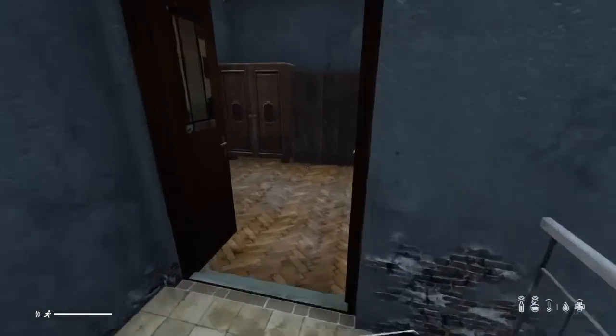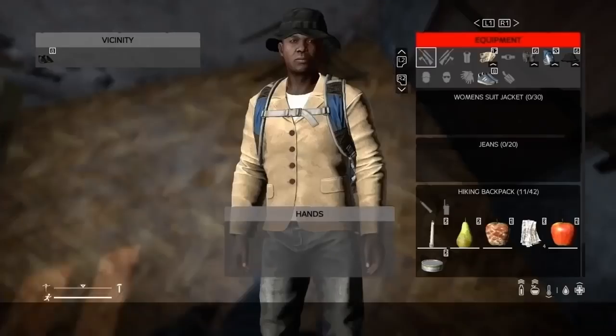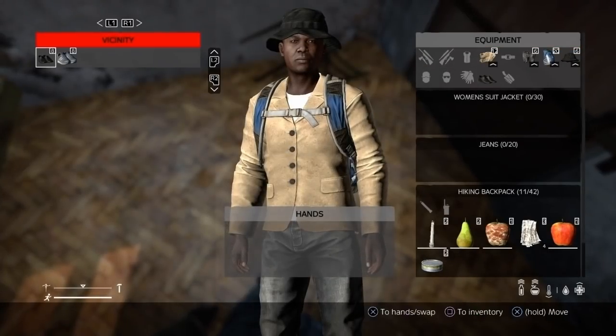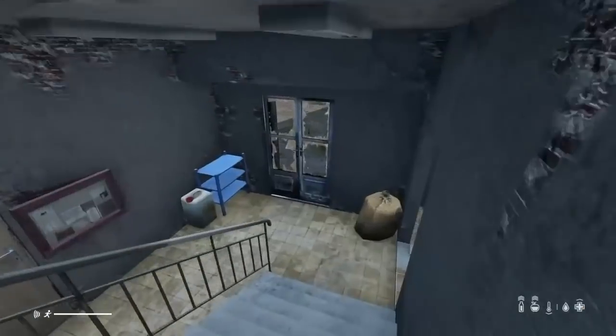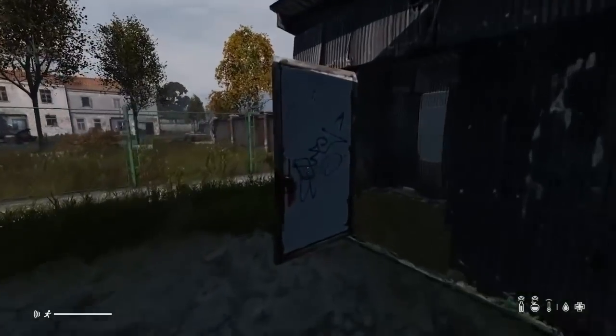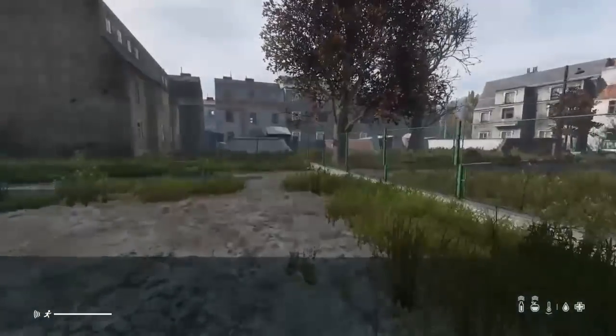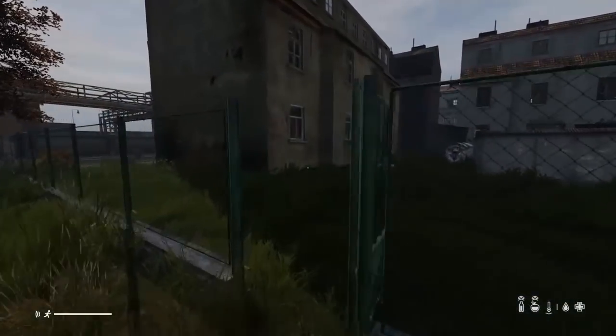One of the things new players fail to realize is that your shoes break through use, and if your shoes are broken, you start to bleed just by walking. The game doesn't actually tell you when your shoes break, so you'll just start bleeding randomly. Depending on where you are and how many bandages you have, you could actually die if you're in the middle of a field. So keep in mind to maybe carry an extra pair, or at least switch your shoes out when you notice they're getting damaged.